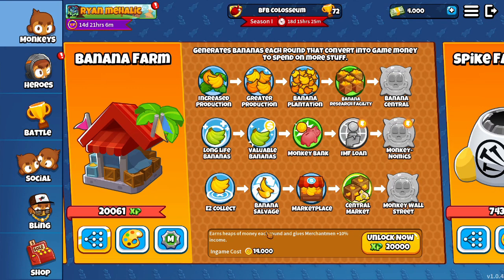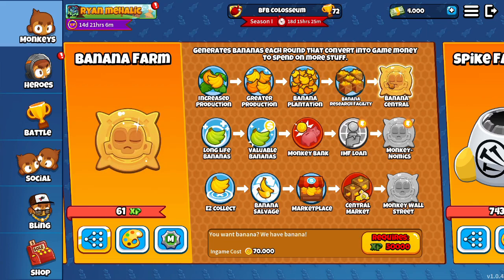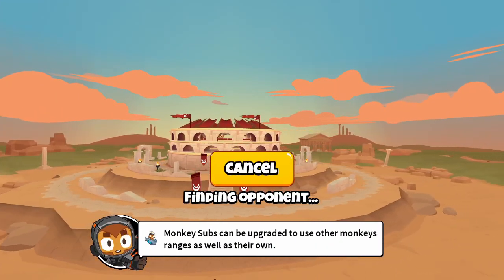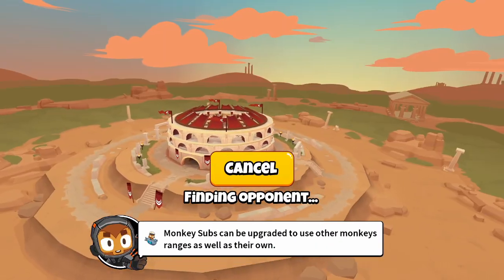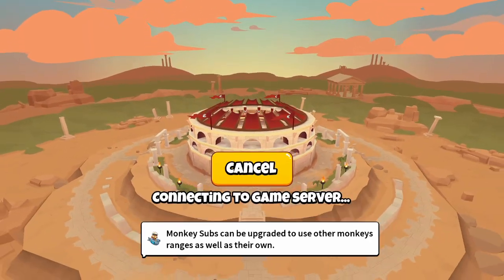What does Central Market do? We'll get the Research Facility. Alright, five minutes left on our boost. Hopefully we get Mayan again — if we get Mayan again, we can definitely afford this Research Facility. And we'll have Super and Oloda, so it'll help us out late game.